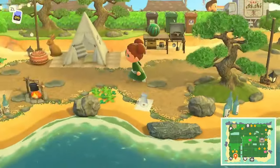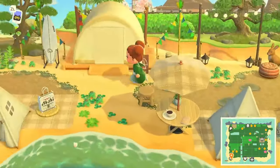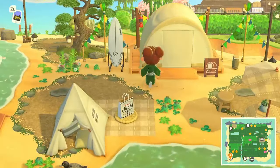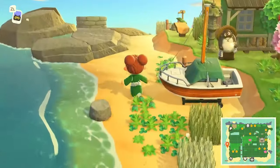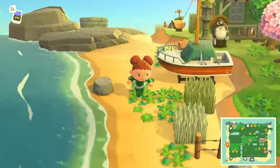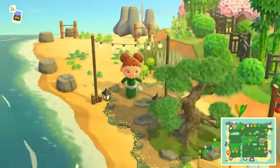It's our campsite here. I love the kids tents — I'm obsessed with them on the campsite area, I really am. This is super cute. Coming up this way, there's always some weeds on the beach, and a little boat. Nothing too crazy happening on the beach area.